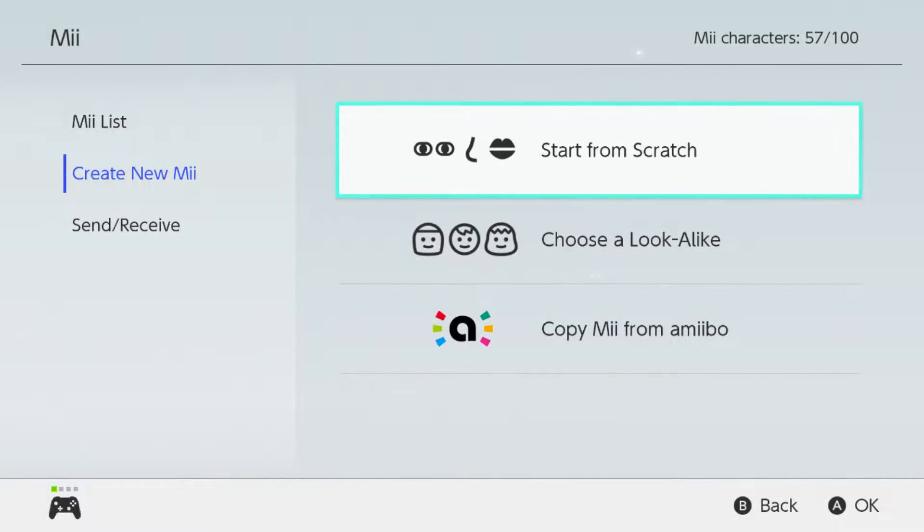Hey guys, what's going on, Flamant here. To celebrate the release of Stranger Things Season 3, I'm going to be making Miis of all the main characters from Stranger Things and eventually turn them into Mii Fighters. But for today's video I'm just going to be making the Miis of all the main kid characters from the show, and all of these will be based off of their Season 3 appearances.